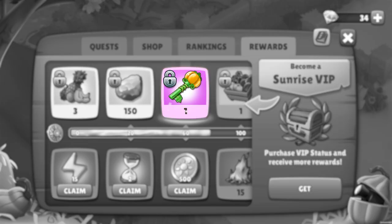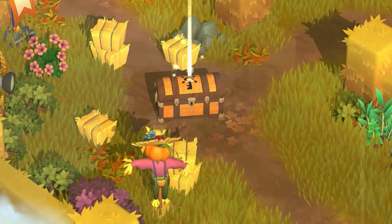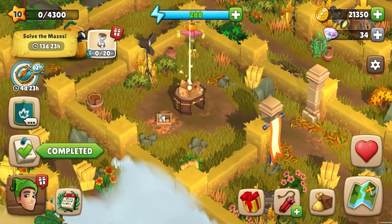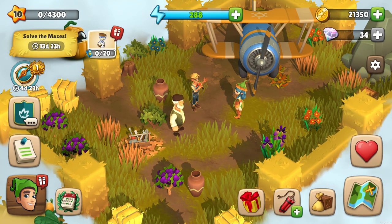To open the secret room in each maze, you must first find the box with the necessary key. Once in the room, you will find a map that will allow you to travel by plane to the next maze. But don't be in too much of a hurry — maybe there are still some valuable items hidden in the fog that you haven't uncovered yet.